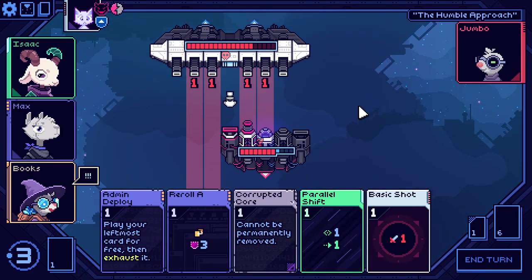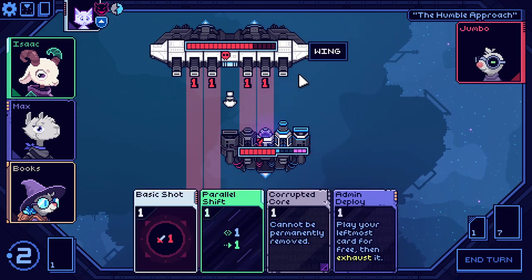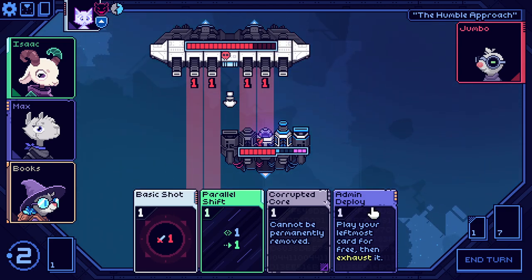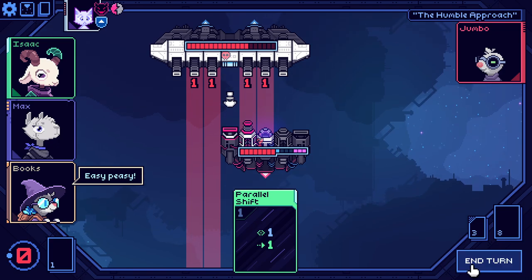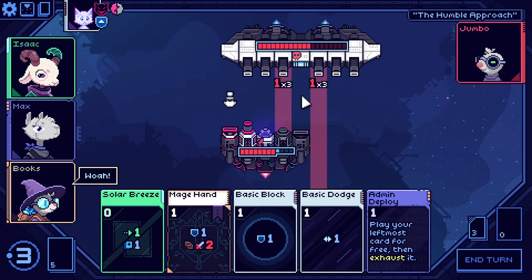Luckily this blocks all the damage, so I guess we'll take it. I don't want to parallel shift — I actually want this thing to continue shooting there. Admin deploy to get rid of basic shot permanently, and then also get rid of corrupted core. So a bit of a building turn here. I did cash out all of my armor — wait, no, it was only my temp armor. Okay, so it's fine.